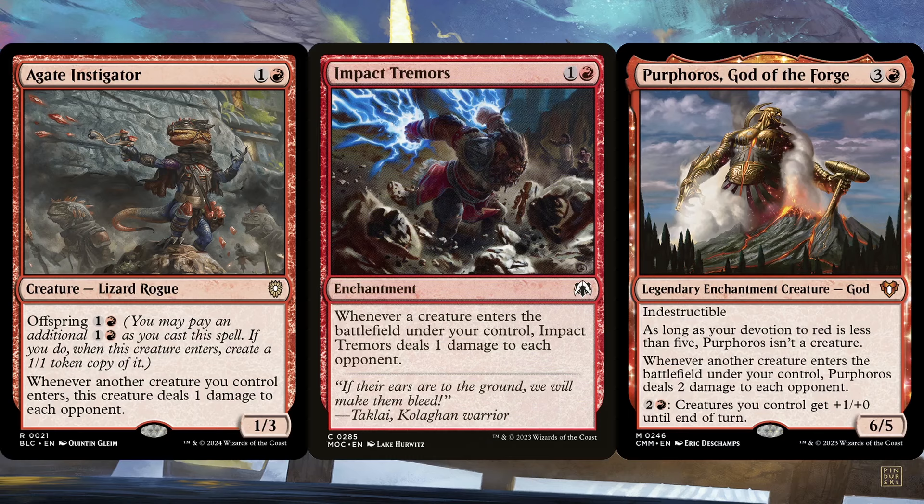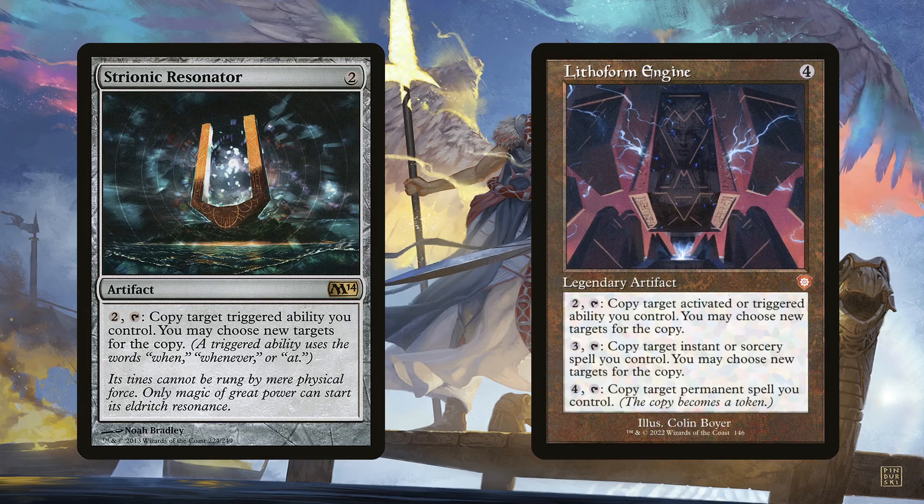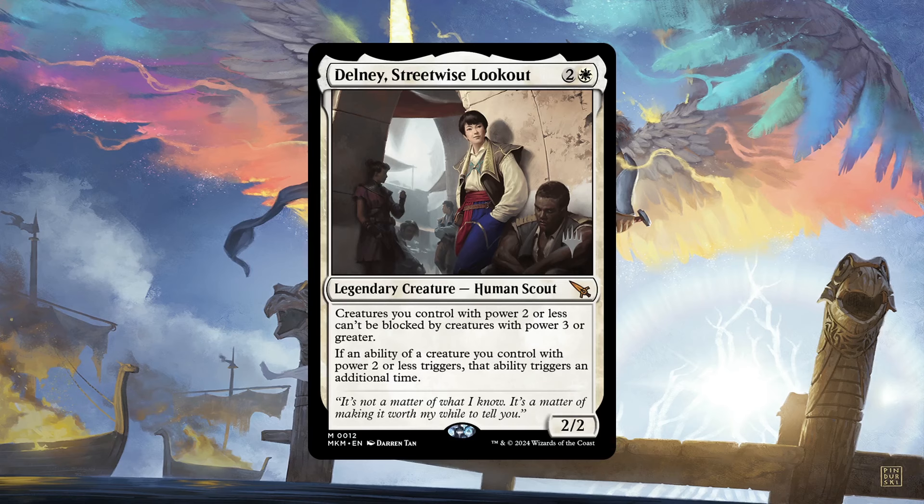Having mentioned triggering Arabella multiple times, now's a good time to talk about Strionic Resonator and Lithoform Engine. For just two mana and tapping, we can double Arabella's attack trigger. That alone makes them worth including. With so many other triggered effects in the deck, they can be used even if we're not attacking with Arabella. Especially Lithoform Engine since it can also copy Krenko's activated ability. We can also copy spells but that requires a hefty amount of mana and the deck wants to keep a low enough curve — it is non-green after all. Delany's Streetwise Lookout also doubles Arabella's attack trigger, and she'll also double Gate Instigator and each other weenie's triggers too. She also gives our weenies the potential of being unblockable, especially Arabella, since she needs to attack to get that sweet game-ending trigger. So she fills two roles here.